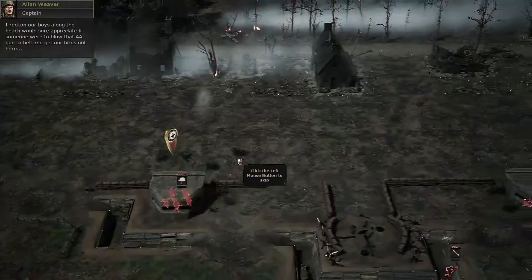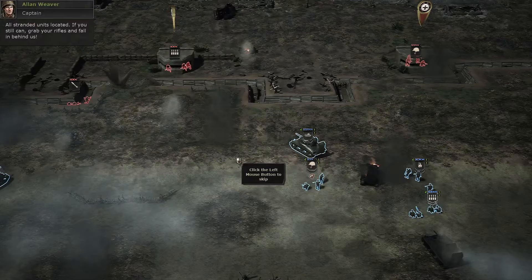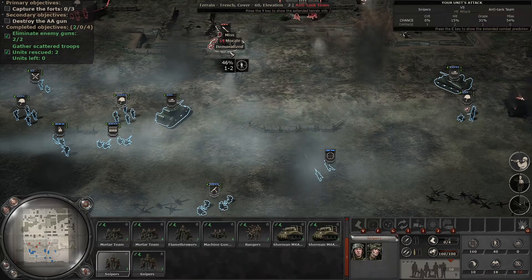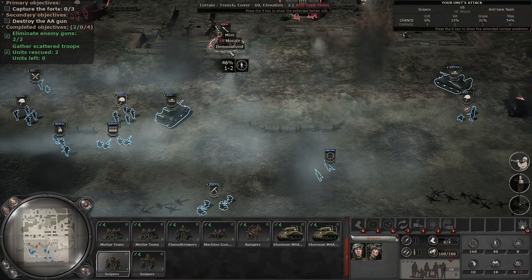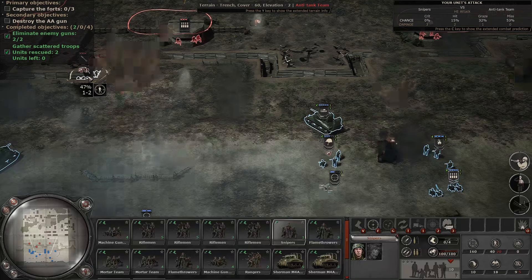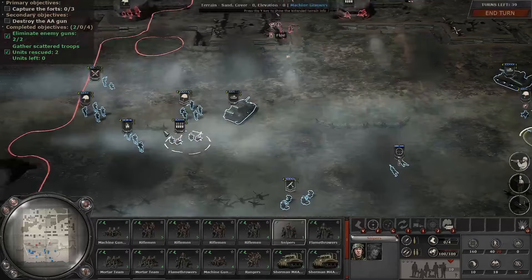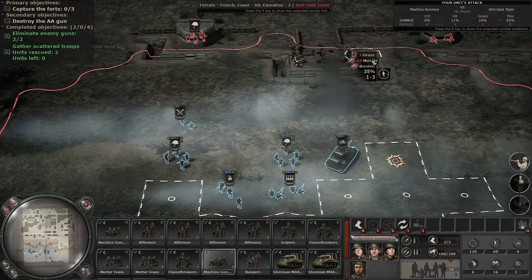All stranded units located. We got the scattered troops — looks like the reinforcements we got were just snipers. I'm not mad about having snipers, I just wish we had something with a little more meat. We got misses trying to take out these anti-tank troops. The chances aren't good. There we go — got one. They routed.